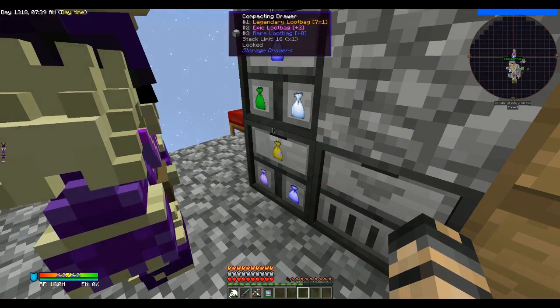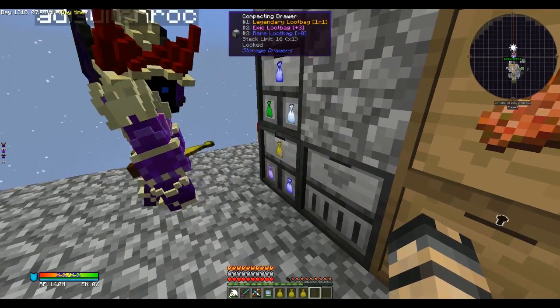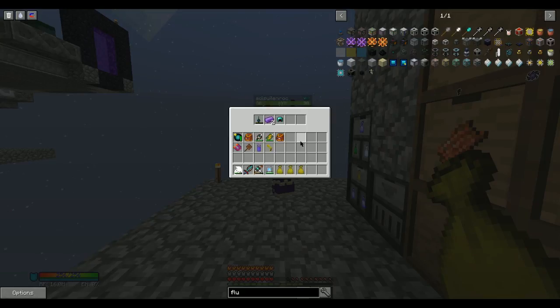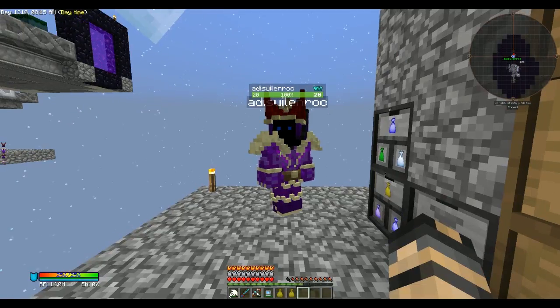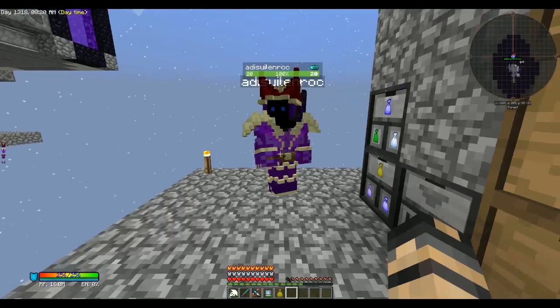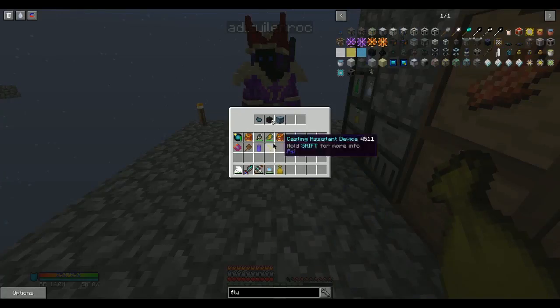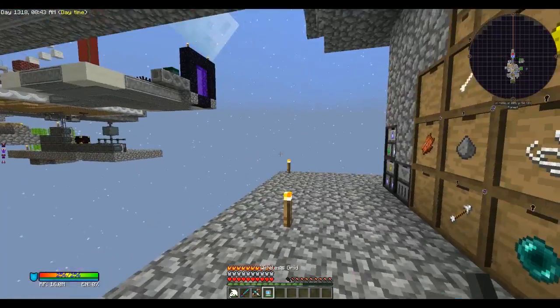Seven legendary loot bags. I got Diamond Helmet and Diamond Horse Armor. I got a Diamond Helmet, two Manulin, and a Summoning Pendulum. I still don't know what those are for. I got two Draconian items, Diamond Boots, and a Summoning Pendulum. I got Mana Steel and a Notch Apple. I got a Chance Cube, Wizard Skeleton Skulls, and a Magic Beam.